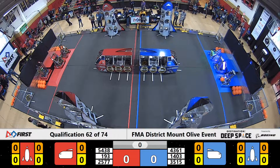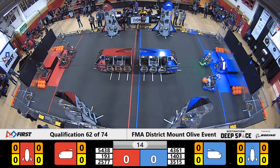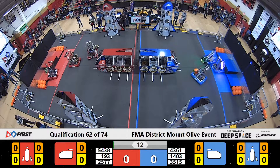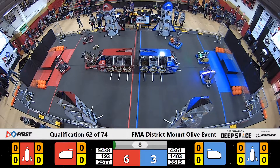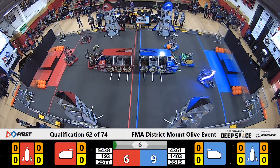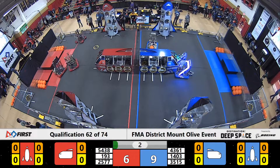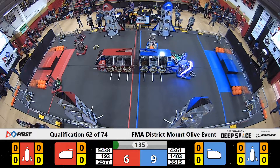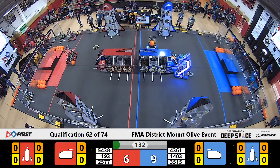Space Explorers, between the lines. 3, 2, 1, go! All six robots moving in autonomous mode — excuse me, sandstorm mode, it's not that anymore. 193 aligning up their hatch panel mechanism, dropping it down. Blue Alliance trying to double down themselves. They don't quite make it as the buzzer switches us over to full visibility.